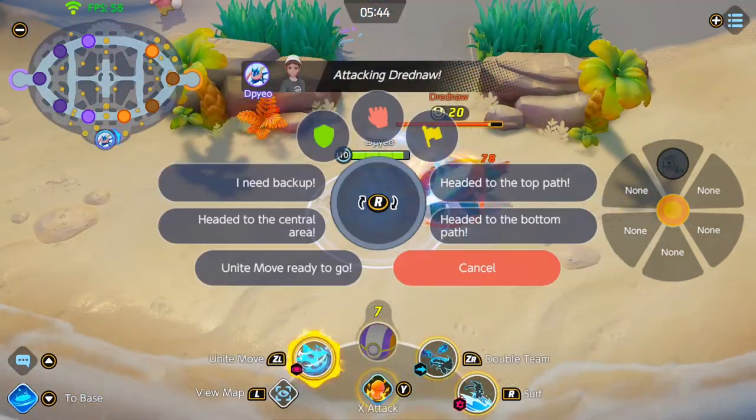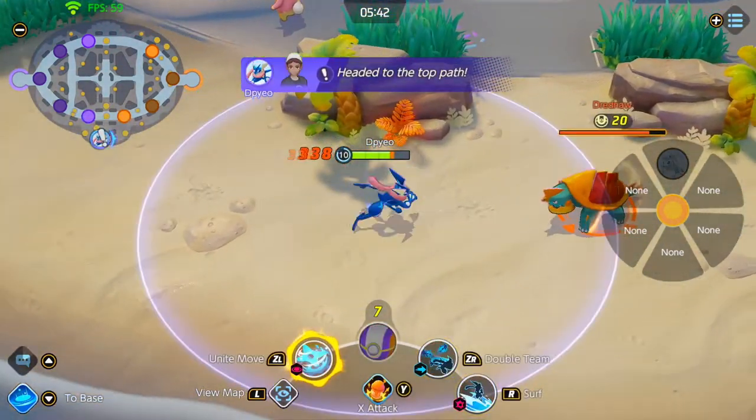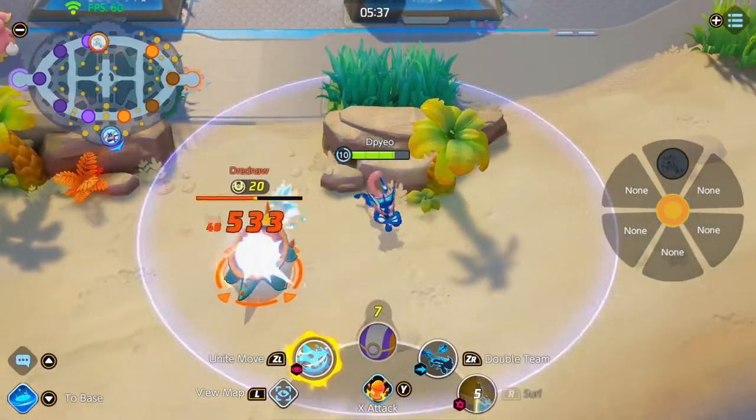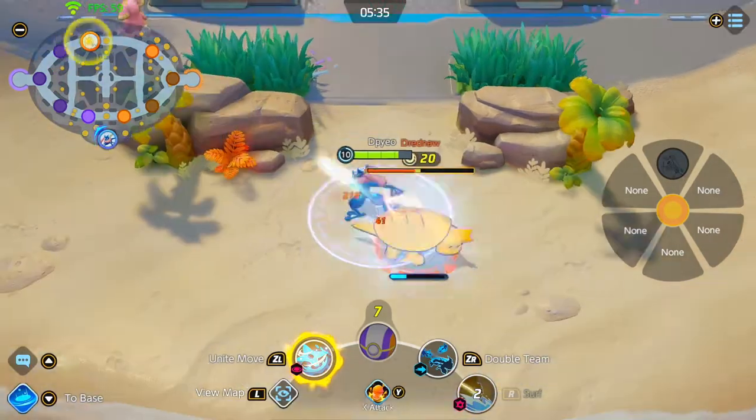Right here, if you're with your other three or four teammates, go for Dreadnaw. And if your opponent is not up, just get that defense boost.